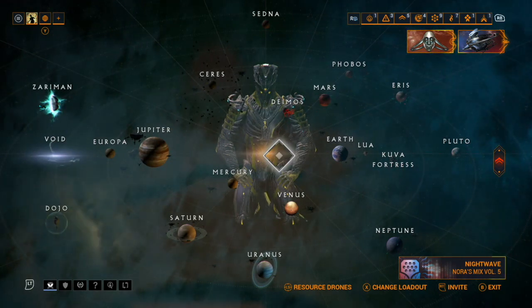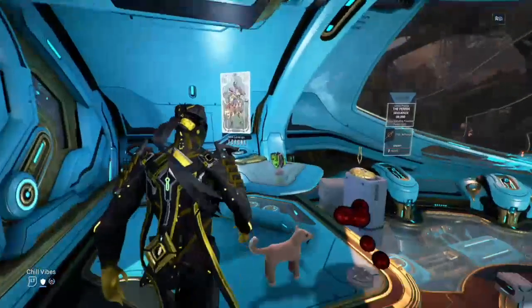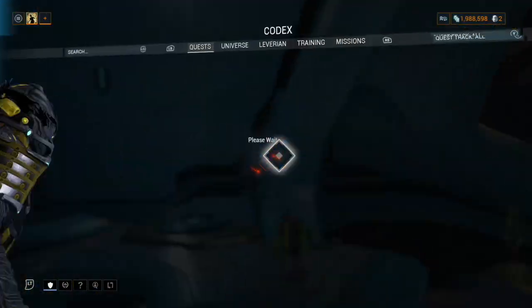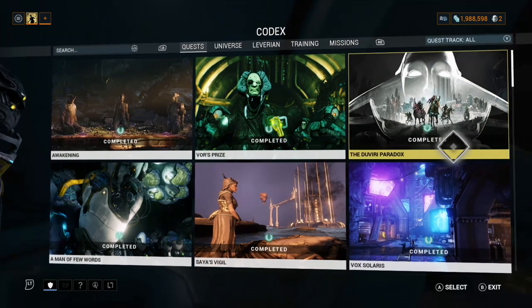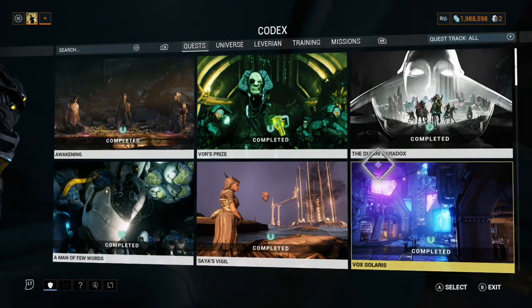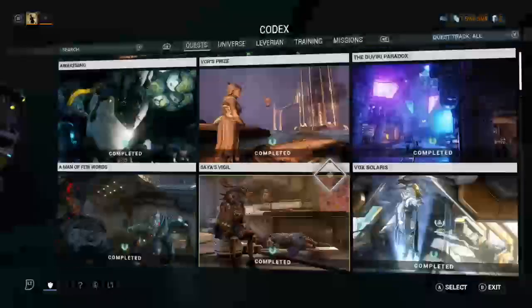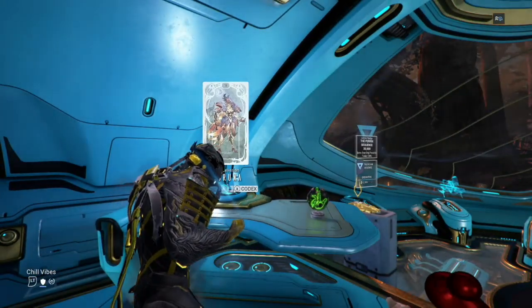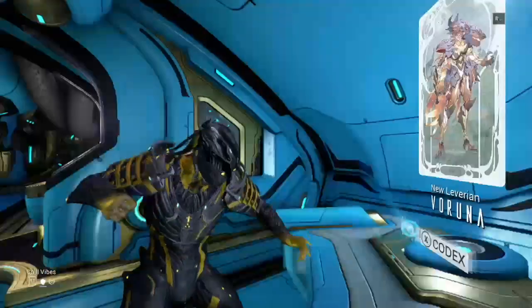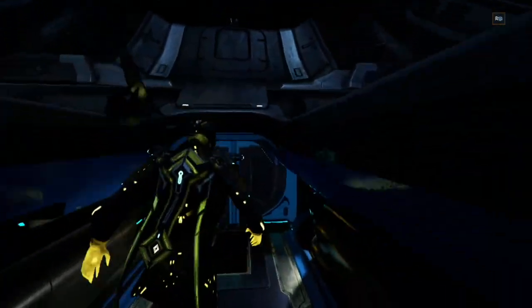Once you start working on your star chart, you're also going to work on your Codex. The Codex is important because it has all the quests in Warframe. You want to get all of those completed — there will be conditionals you have to meet, so make sure you do those to unlock and progress through the story. You also get Warframes from those quests.